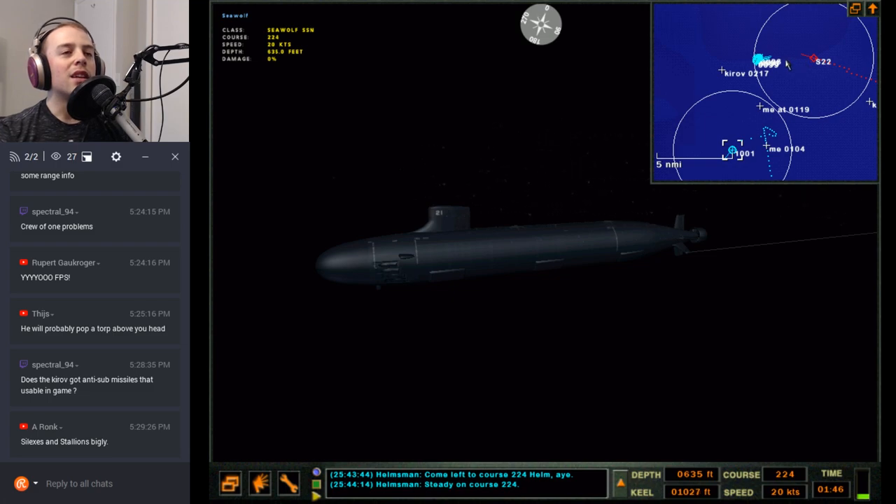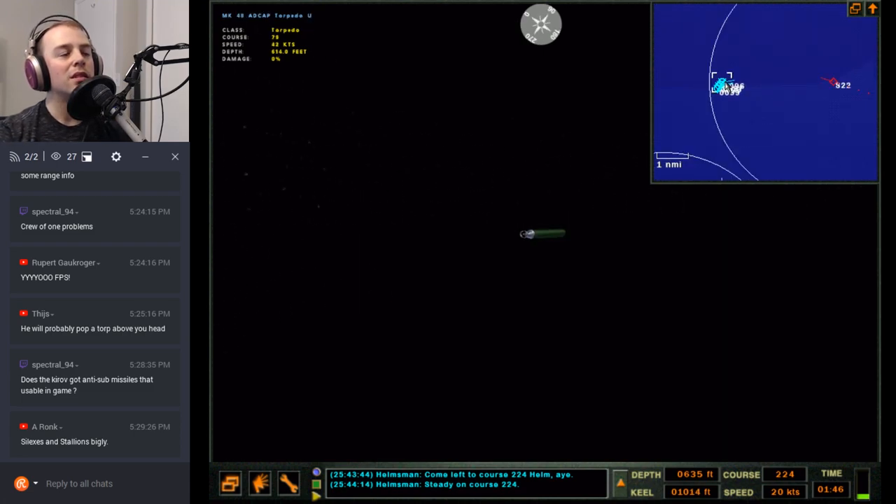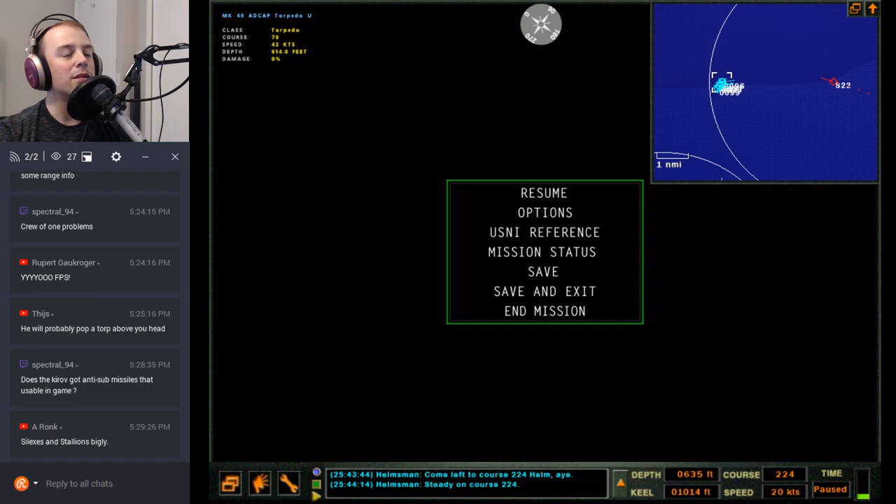Does he have Silex? I don't think they're in Dangerous Waters — I don't think Silexes were in use anymore by 2005. Now I want to look that up. Maybe they are. The Kirov only has Stallions — Stallions being the Russian family of anti-submarine missiles.